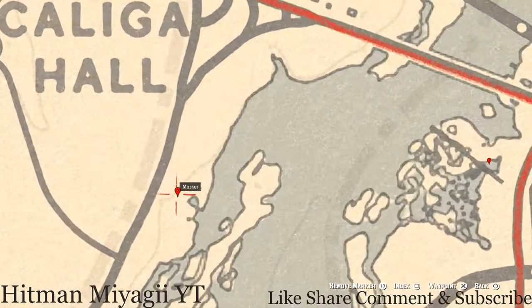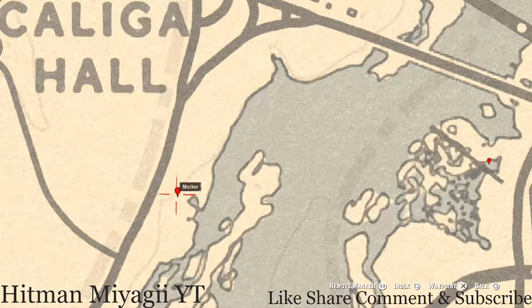We're going to go across the water over here to the next marker, which is a bird egg. This bird egg is a Spoonbill egg — S-P-O-O-N-B-I-L-L. It's in a tree; shoot it down with a varmint rifle or a bow using a small game arrow.